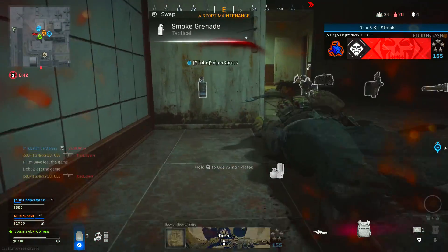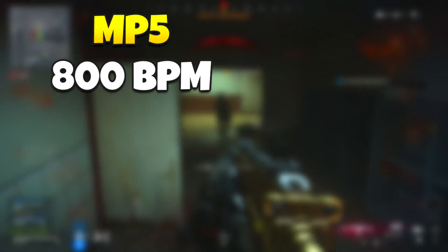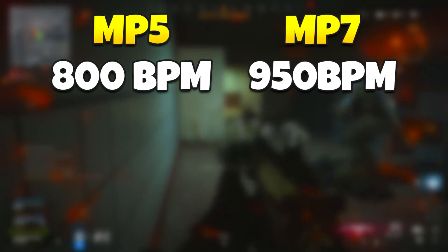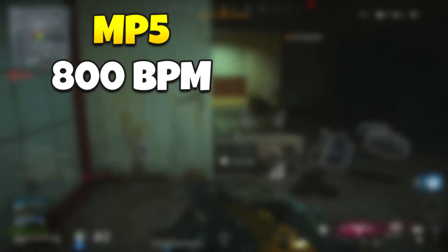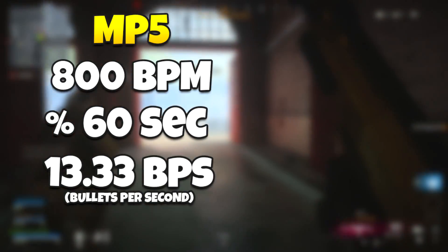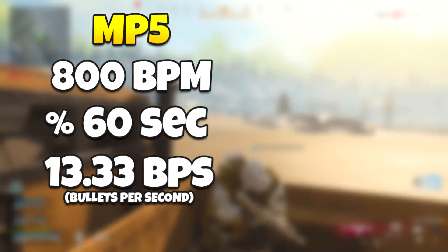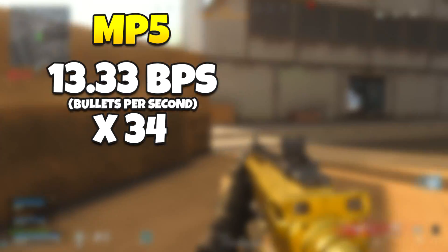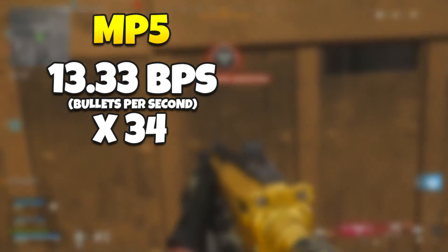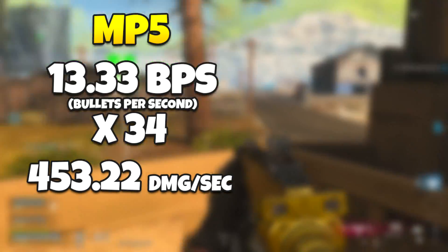You also have to take into account rounds per minute - how fast these guns shoot. The MP5 shoots at 800 bullets per minute whereas the MP7 shoots at 950 bullets per minute. Taking the MP5 at 800 rounds per minute and dividing by 60 seconds, it comes out to 13.33 shots fired every single second. Taking those shots and multiplying by 34 damage per shot, we can calculate its damage per second.